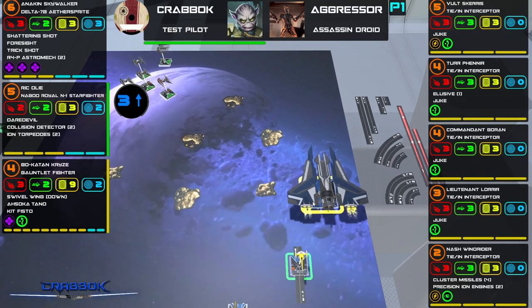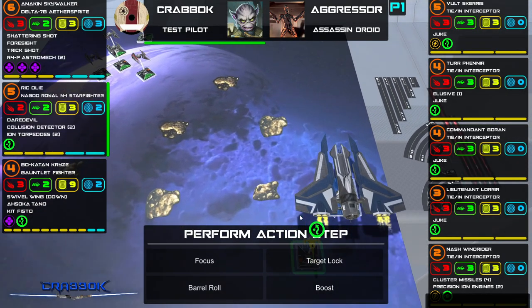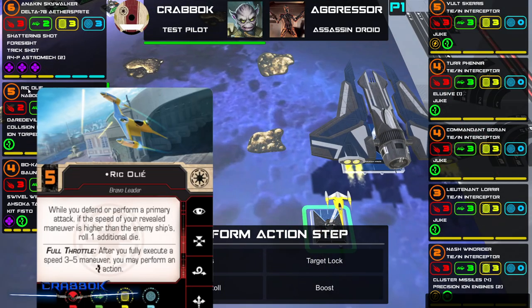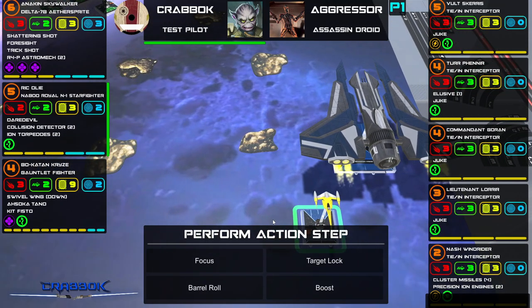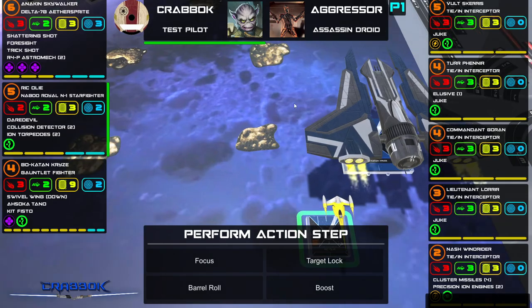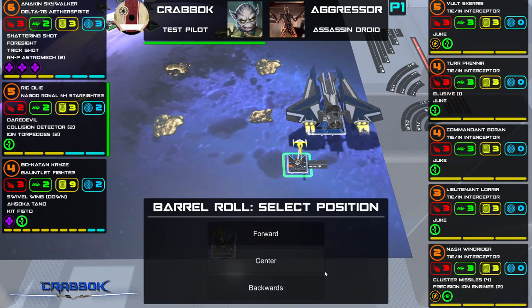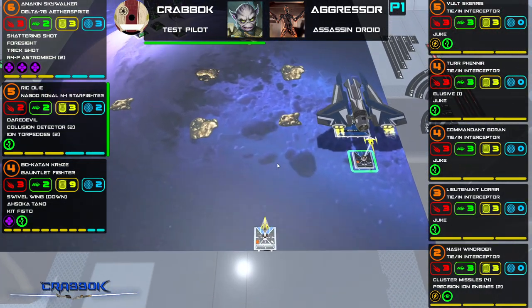Rick Oli — do I want to perform an evade action? I should have said always. After you fully execute a speed 3 to 5 maneuver, you may perform an evade action. For my normal action I think I want to barrel roll. I'm afraid I'm going to end up hitting this asteroid, so I'm going to barrel roll right straight one forward — even though he's eating that exhaust pretty heavily right there.